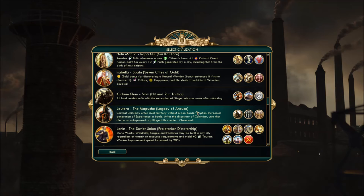Next up: Lautaro from the Mapuche. Combat units may enter rival territory without open borders — not gonna be annoying as hell for anyone starting near him. Increased generation of experience in battle. Militaristic much?